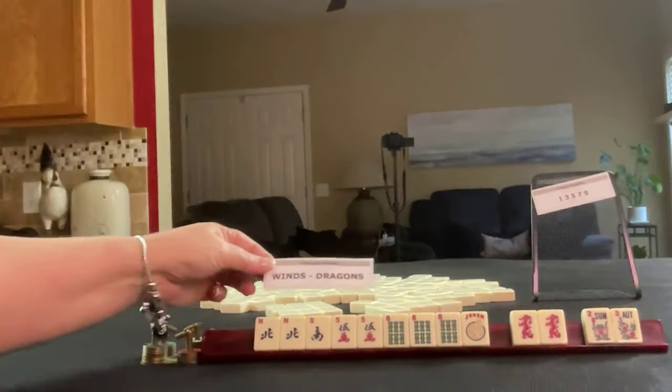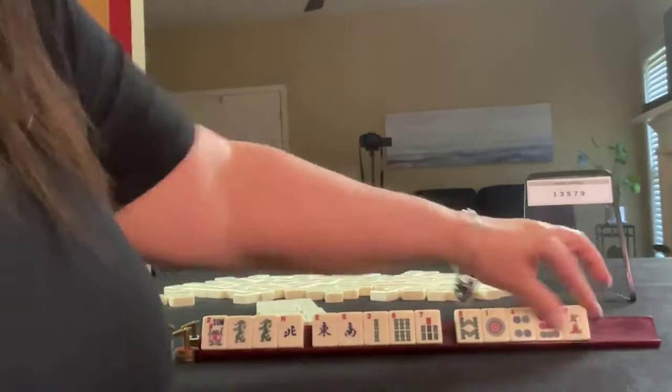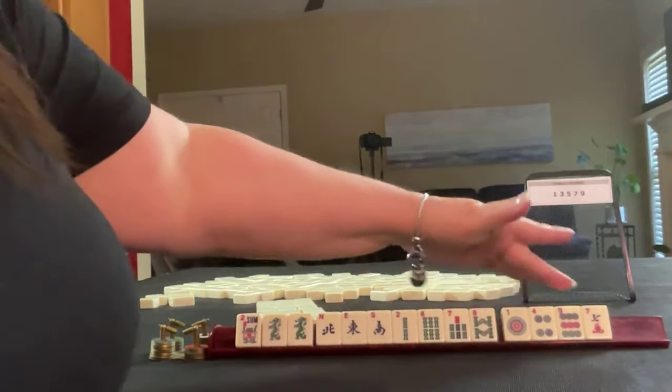So we have winds and dragons. Now we have to force odds. Here we go. Flower, pair of dragons, north, south, two, six, seven, eight in bams, one, four, nine in dots, and a seven crack. We have to force odds, so we're not going to use the winds. We can let the evens go.